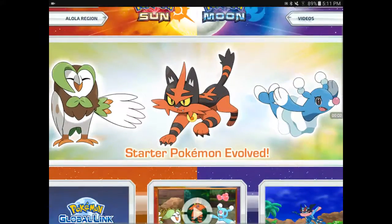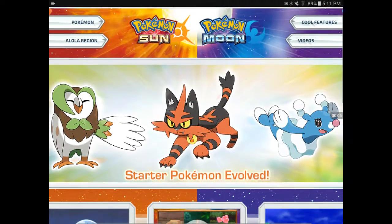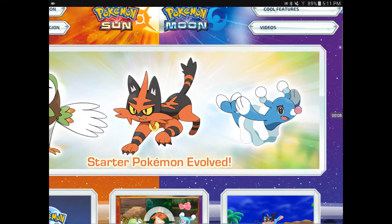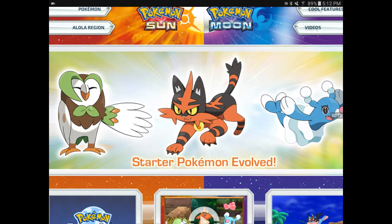Hey everyone, it's Litton, and today look what happened. Litten, and Rowlet, and Popplio evolved. This is their official middle-staged evolution.